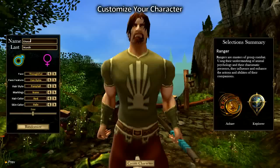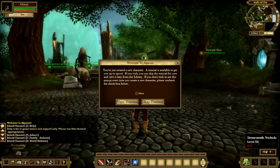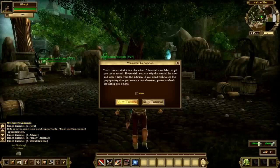For a game that no one supposedly plays, there certainly are a lot of names already taken. Okay, there we go. Play Algonon. We're back, and here's a little tutorial prompt. It says: 'Welcome to Algonon, you've just created a new character. A tutorial is available to get you up to speed.' Okay, let's view the tutorial — actually, no, I don't want to do that.